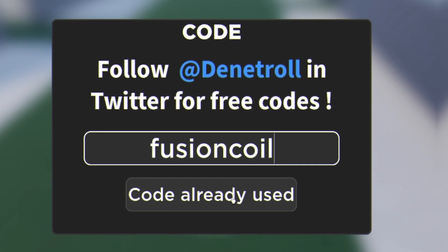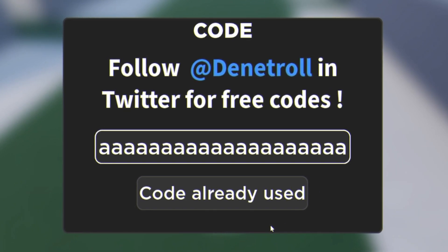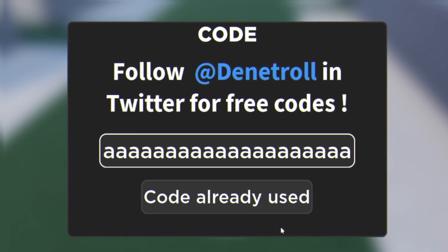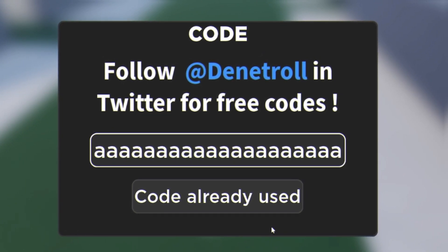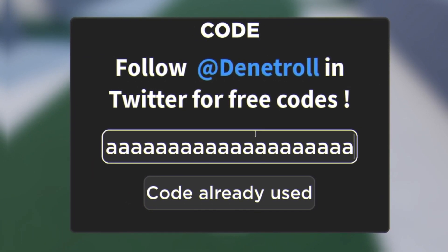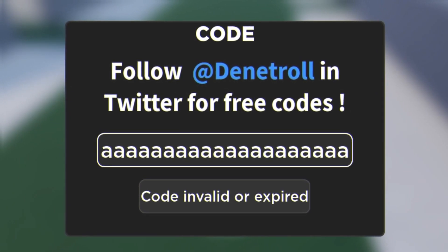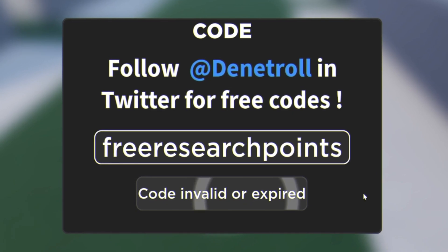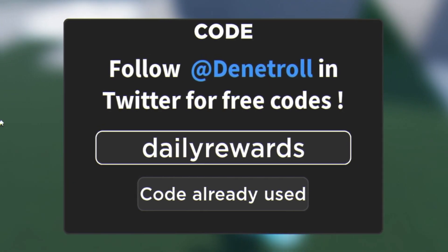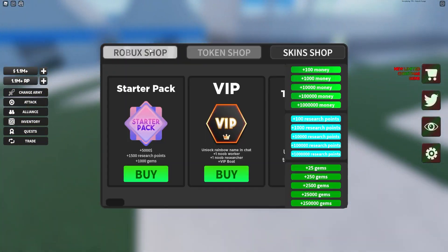Next we have the code 'free gunner skin', after that 'confusion coil', then there's a longer code on screen — feel free to pause the video right now as it's a long one. If you want to make it easy, visit rblxcodes.com linked in the pinned comment for the full list. We also have code 'free research points' and finally 'daily rewards' — that one shows 'already used', and that's all the working codes right now.